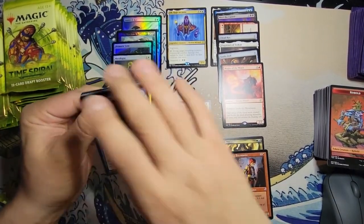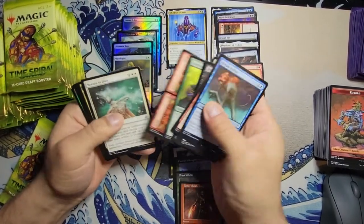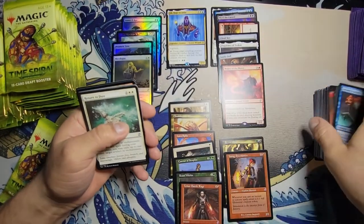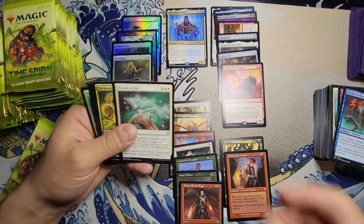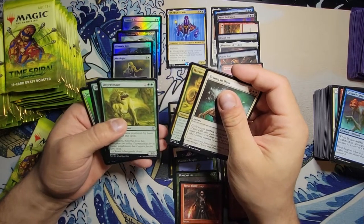We're trying to get those time-shifted foils — that's why we're opening these packs. Return to Dust — I like it. Harmonic Sliver, pretty good. Imperiosaur.